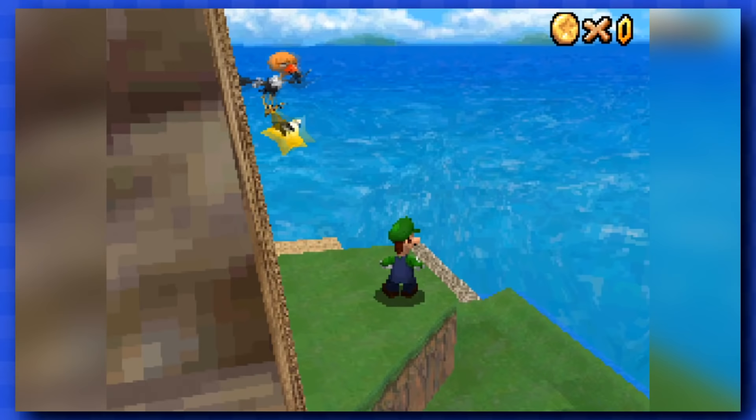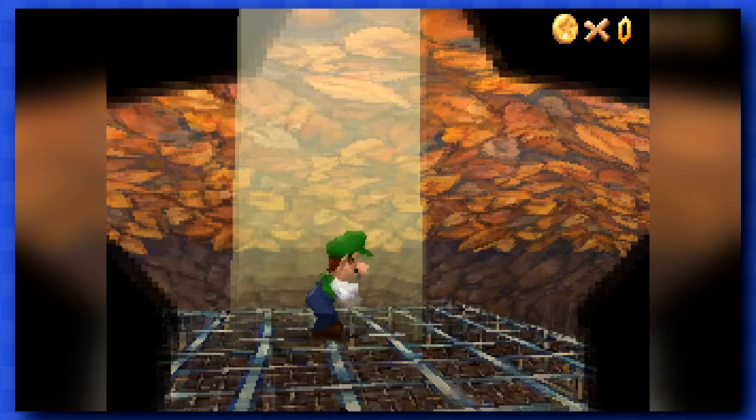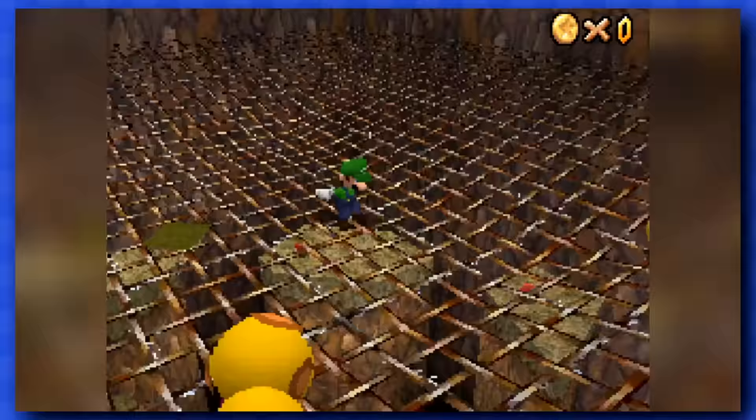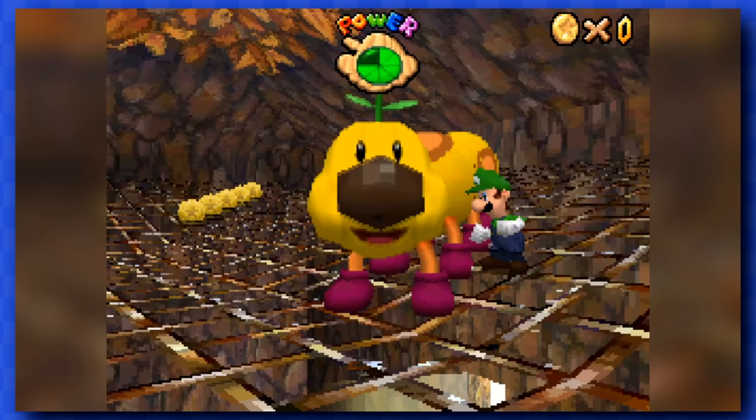For the fourth one, all you gotta do is kick this bird, and for the final one, we have to drain the top of the tower to enter it and defeat Wiggler. You know what? I kinda feel like a bad guy — I flooded his house, I attacked him and then stole his star.